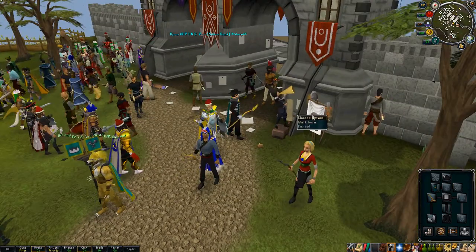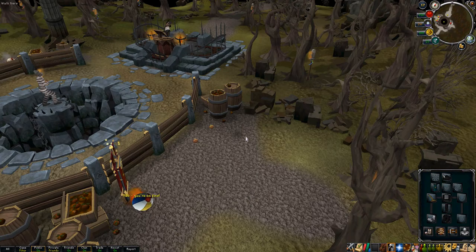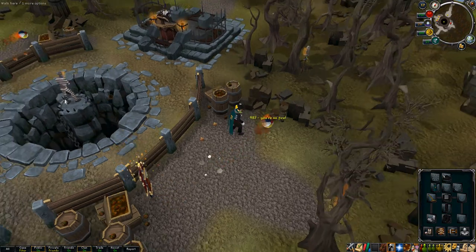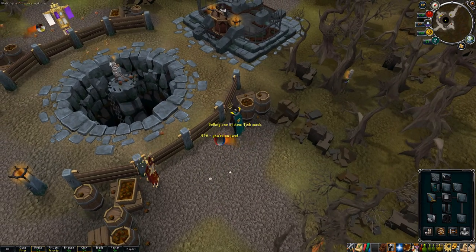You go up to this guy, the Bot Finder General — he will teleport you to Botany Bay. As you can see here, there's a bot there right now, great timing. People throw tomatoes at him.